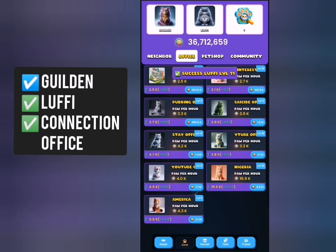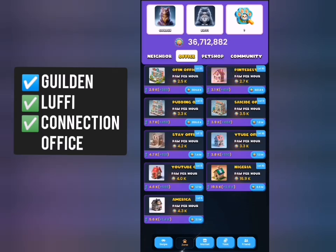Now head to the office tab and look for the last card, which is the Connection Office.